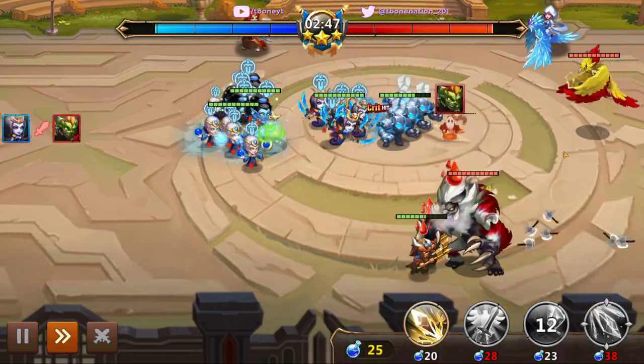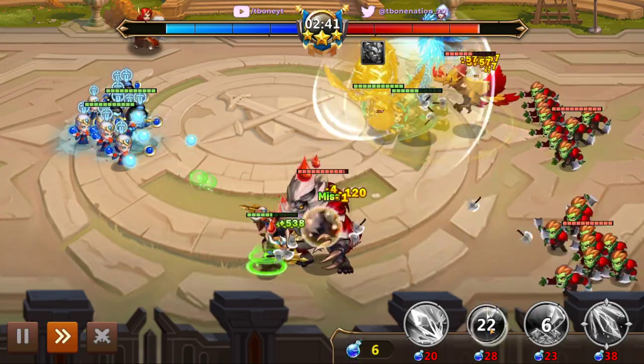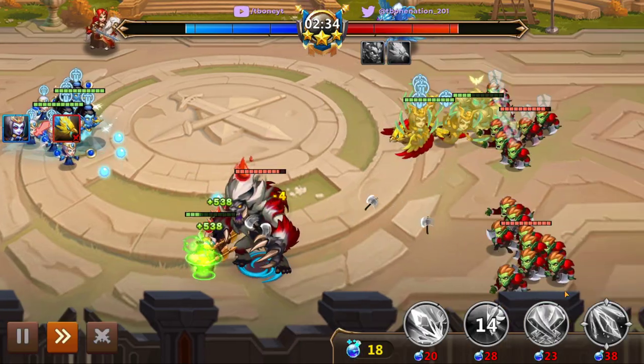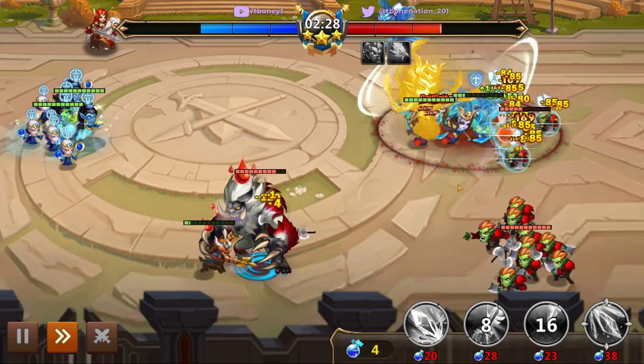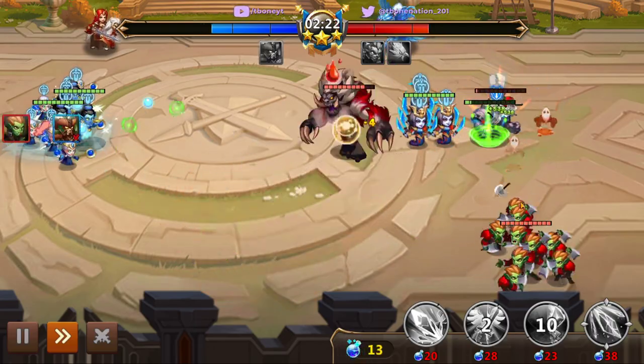With this, we can actually take out the Goblins relatively quickly. And then right away, you want to also activate Mirth. Mirth will also increase the morale of the units. And what we're going to do is activate Slayer one more time so that we can get through this first unit of Orcs.